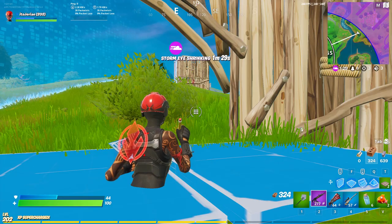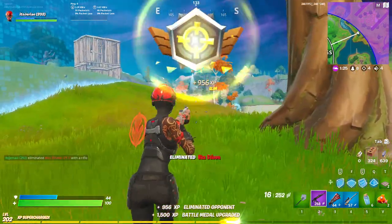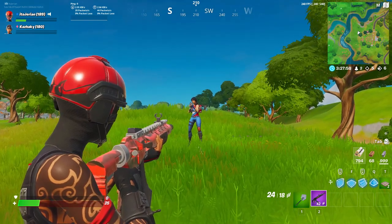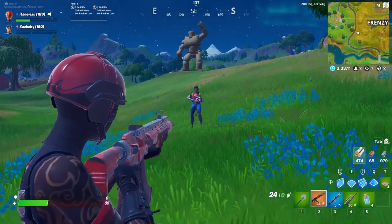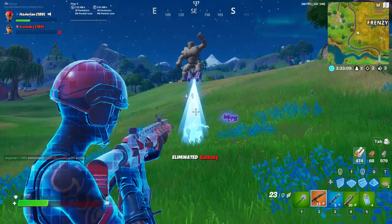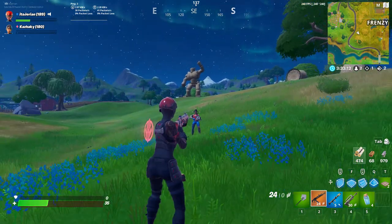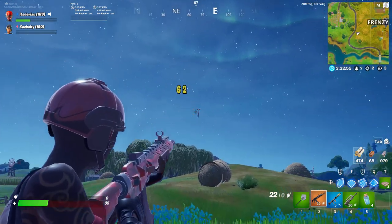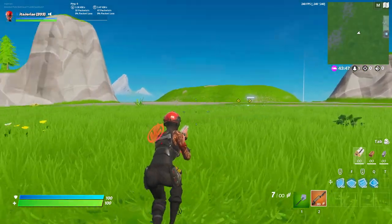What about the higher tier ones, especially the new variations of the Heavy Assault Rifle? Damage-wise, the Purple AK does 39 to the body and 78 to the head. Even crazier is that the Gold one does 41 to the body and an absurd 82 damage to the head — that is by far the most damage any assault rifle has done since the infantry back in Season X.